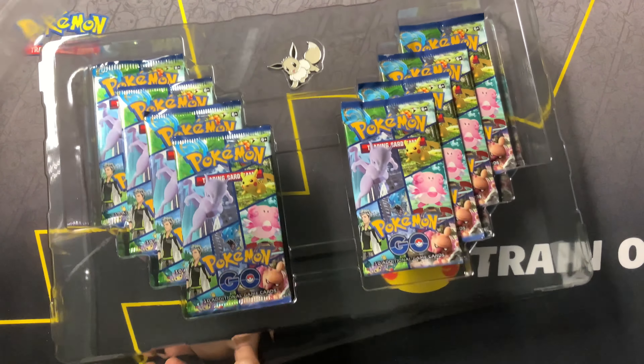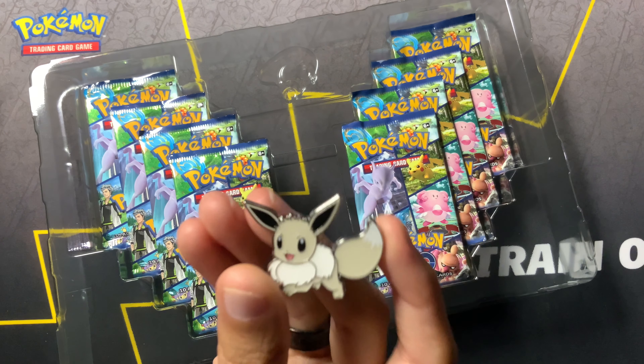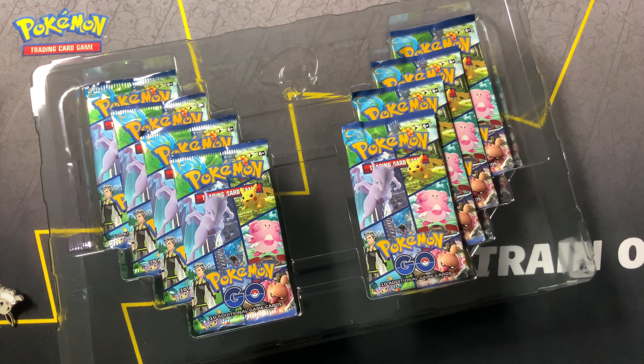Anyway, right now we are going to open up this box. It's got eight packs, a Radiant Eevee promo, a pin, and of course a code to go with the game.